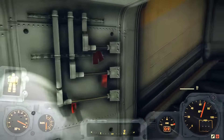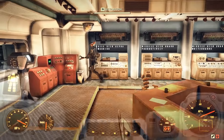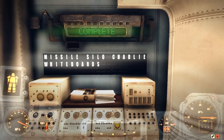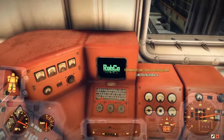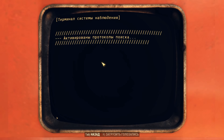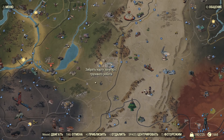Здесь мы сразу встречаем таблички, на которых написаны некоторые слова. Каждую неделю эти слова будут меняться, и каждая из них относится к одной из шахт — то есть Альфа, Браво, Чарли. Эти слова у вас будут написаны не полностью, но к этому мы ещё вернёмся. Сейчас наша задача — взять миссию.